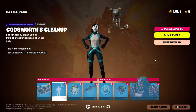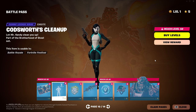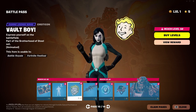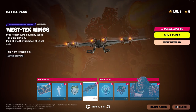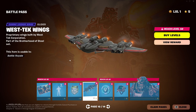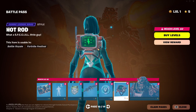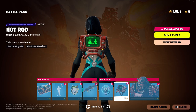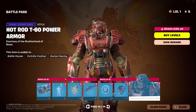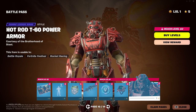And there's another emote — brush the shoulders off. Got an emoticon, Vault Boy. West Tech Wings — I like the contrail. I do like this glider. More V-Bucks. And here is the Hot Rod, second style. And there's the Hot Rod T6 Power Armor — it's got like a flame, hot rod look on it. Very nice.